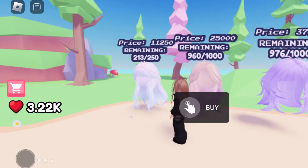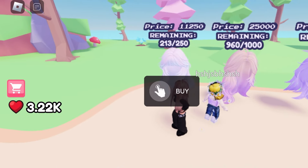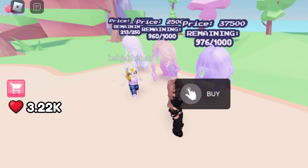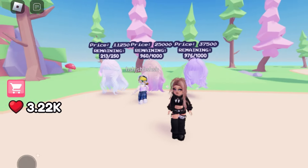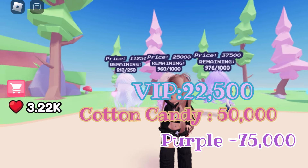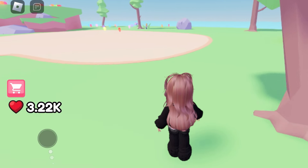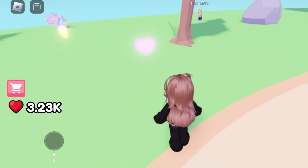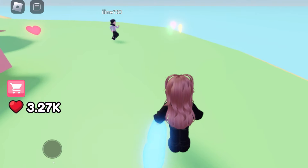The hairs are right here. You buy them with hearts, and the full price is double what it shows because I bought the half-price game pass. So just double it: 37.5K is double 25K, which is 50K. Right now I have 3.2K and I really want to work towards the others.